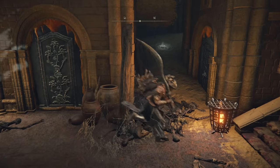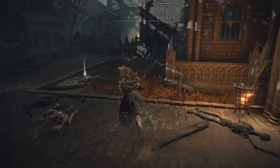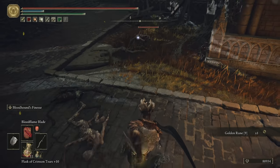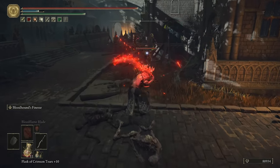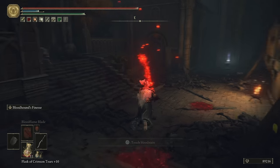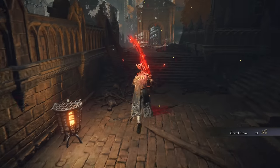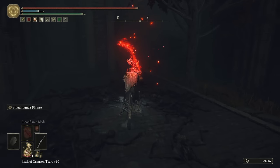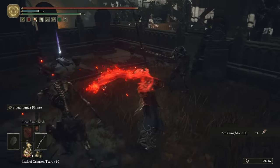Just head on down — this place is filled with putrid corpses. There's a golden rune, and the corpses are coming out with bloodflame bleed. We have a Rune Smithing Stone 4 on the left, a stone sword key past that, and some gravel stones. Most of these guys we're just going to run past — we've fought them numerous times, they're not a threat. The skellies can actually pack a punch, so we will kill those.